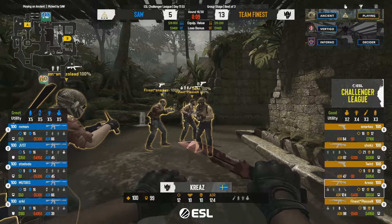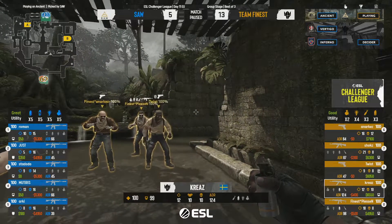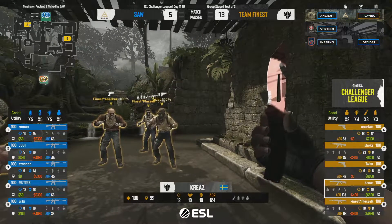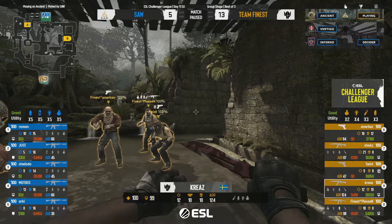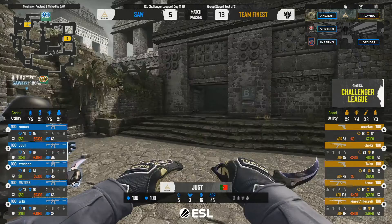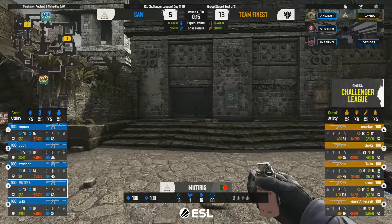That's the 13th round — that's huge, that's devastating for sAw. Now we start to see why they weren't spending anything — they're going to come in guns blazing. It is still iffy because this is a CT-sided map, so we're expecting possibly a stronger performance here. The thing I was lauding Finest about — how they take such good map control — sAw tend to do the opposite, hanging really far back, not pushing out to take space.